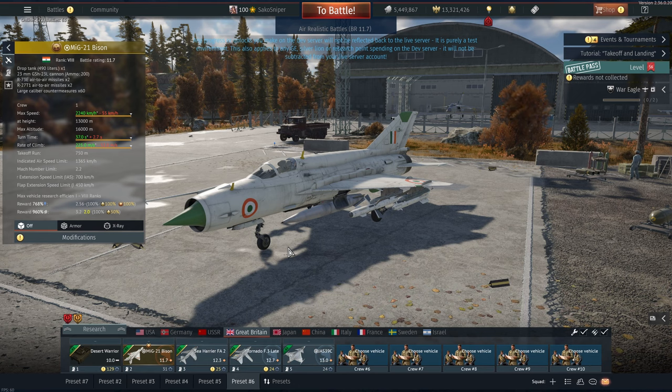All right lads, welcome back to slop central. We are back on the dev server taking a look at the MiG-21 Bison. I thought I'd give you some plane content since I haven't done any in a while - top tier is unrealistic and makes me want to jump off a building.